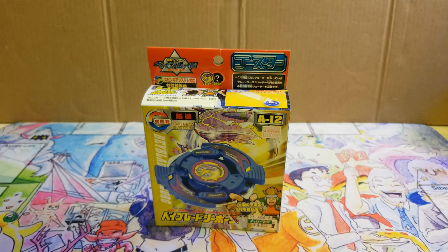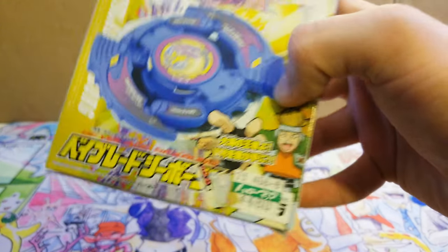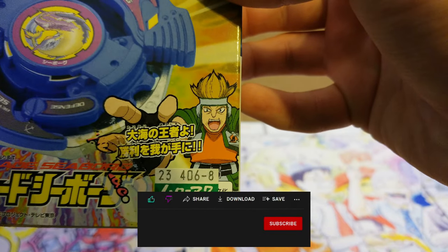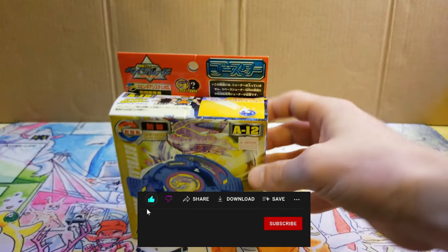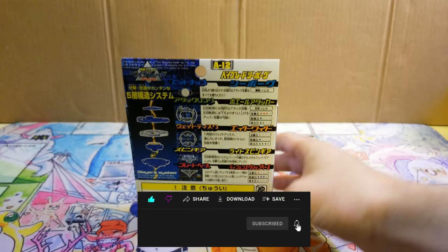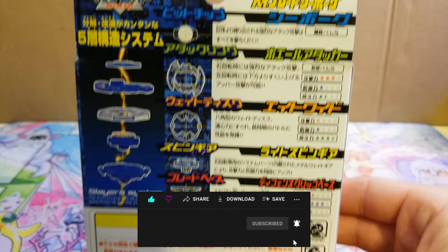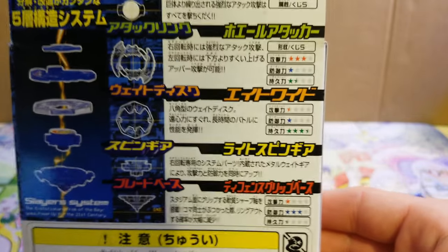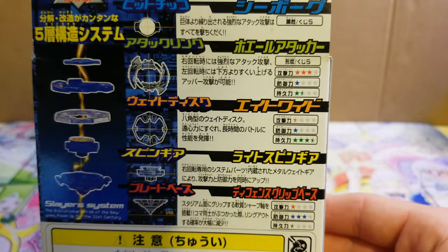What is going on guys, Codestar here back with another retro unboxing. Today I have the A12 Seaborg. This is a defense type beyblade owned by Spencer from the Demolition Boys, which was the bad guy team at the end of season one. Here are the stats — I can't quite read what all the stars mean.